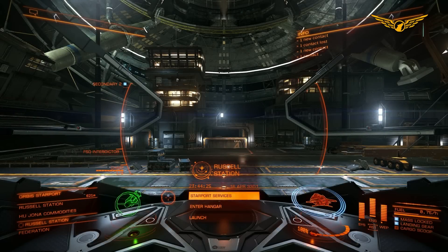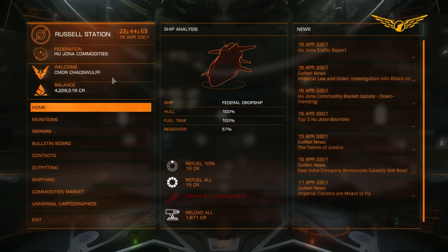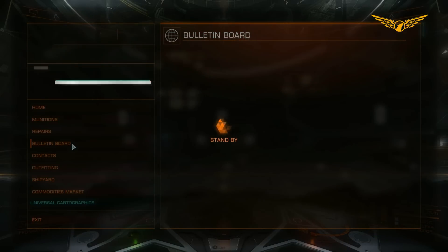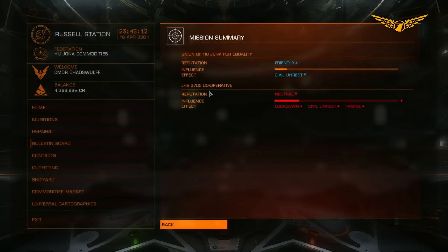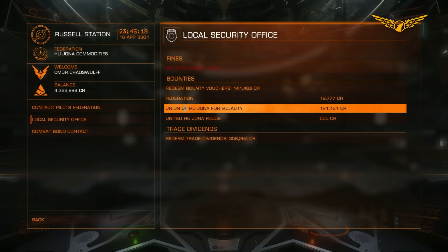So that's pretty much how you go about finding your target for assassination missions. As I said, in a month or two's time this information may be completely outdated, because Frontier Development have said that they are going to do a complete and utter overhaul of the mission system, so please bear that in mind when you're watching this video. After we have successfully found and taken out our assassination target, we can go and give the mission back to get our reward, and then we can go into the contacts at the security office and pick up the bounty that we had on them.